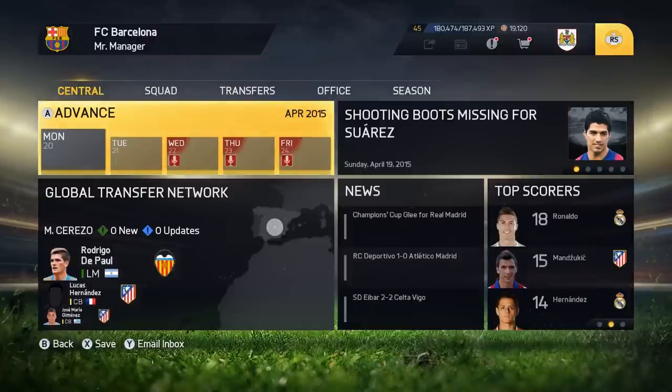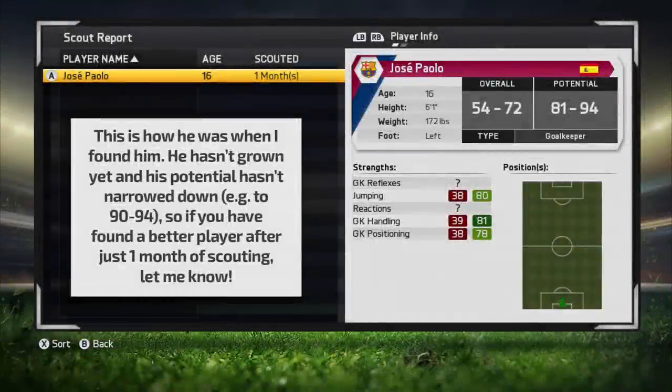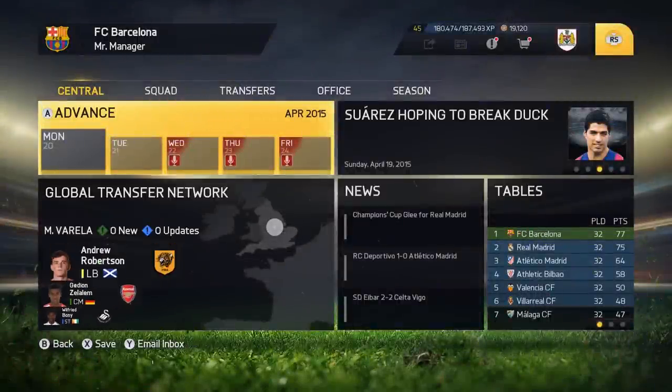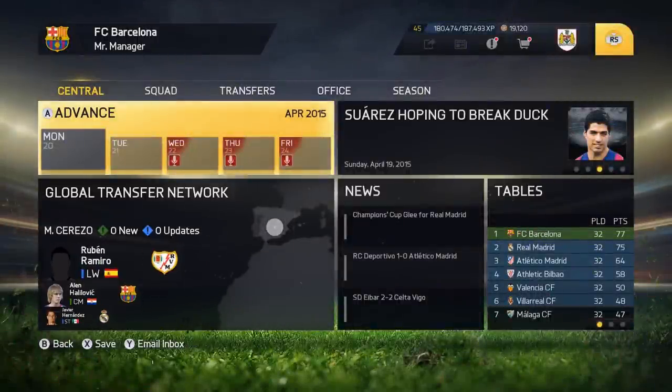We've had some fantastic entries and if you have a really good player you want to show off, make sure you enter. I'm just showing a picture now of the best player I've found so far. As you can see, one month scouted, his overall and potentials haven't narrowed down at all — that's potential 81 to 94, just how I found him. If you think you can do better, make sure you enter. I will announce the winner in a video on Thursday, so get scouting.